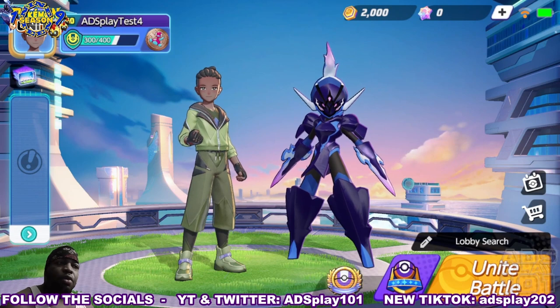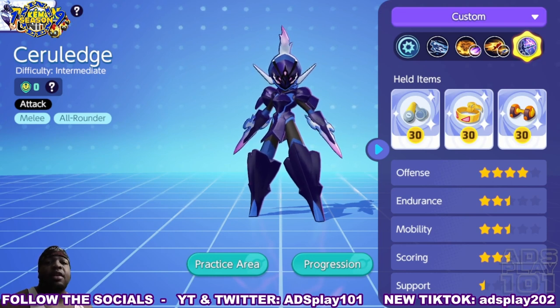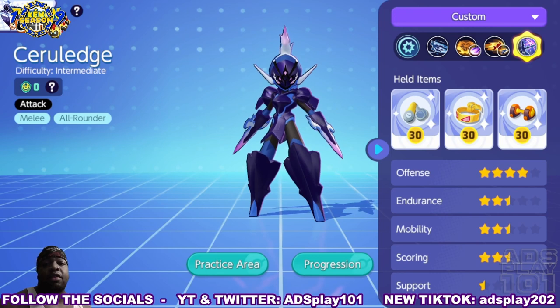What's up everyone, ADSPlay101 here and welcome to the Pokemon Unite test server, here to take an early look at the next Pokemon coming to Aeos Island: Ceruledge. It's an attack-based melee all-rounder with the ability to weaken the target's armor as well as increase its own damage to that target.